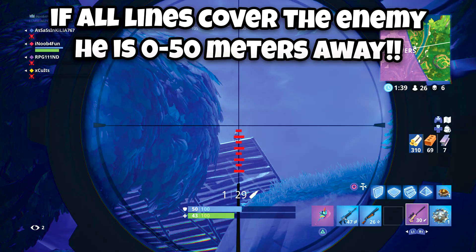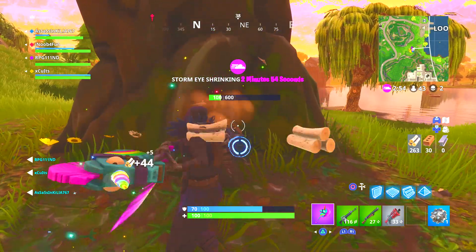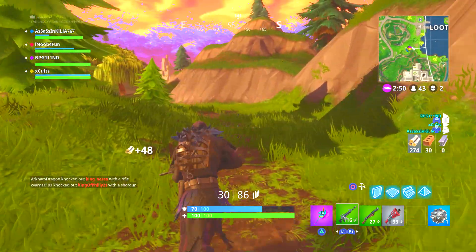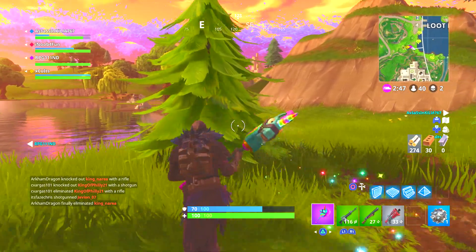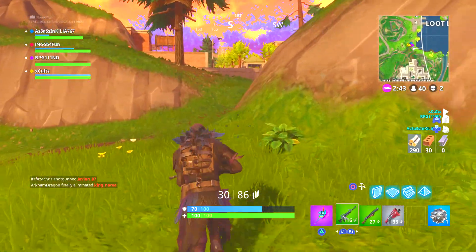From 0 to 50 meters, all of those eight little lines are going to be within his body — his body is going to fill up that whole entire section, telling you he's really close. From this distance, all you really have to do is shoot towards his head and you will get the headshot. You don't have to shoot lower or higher — just shoot directly at his head.